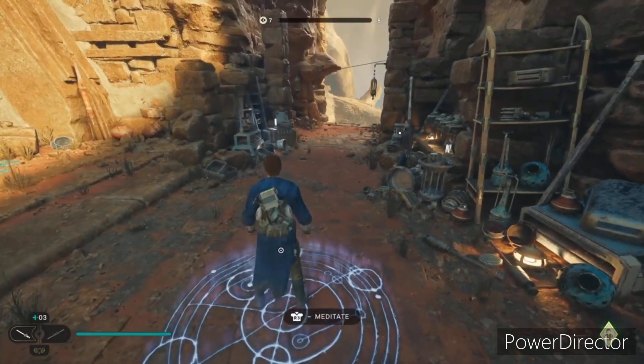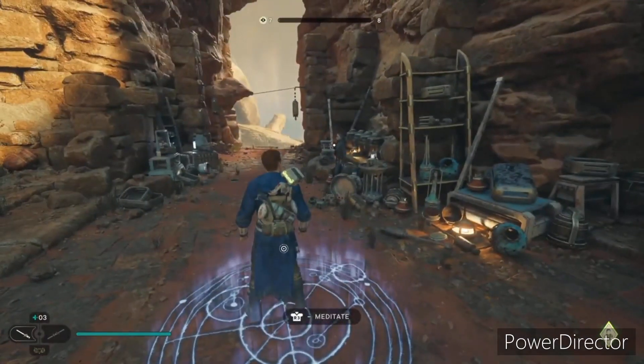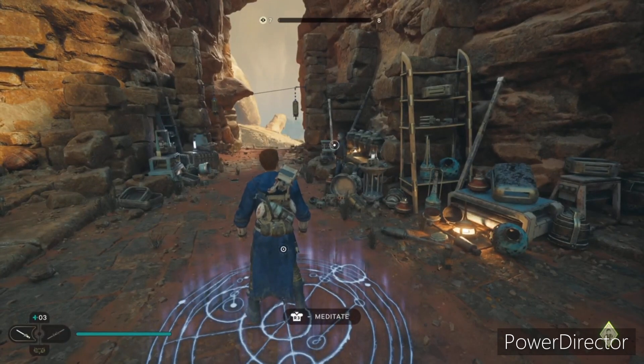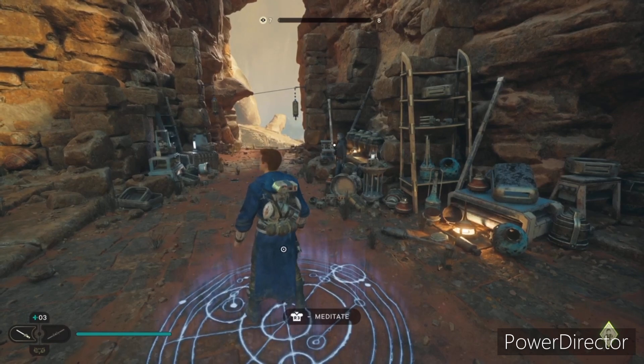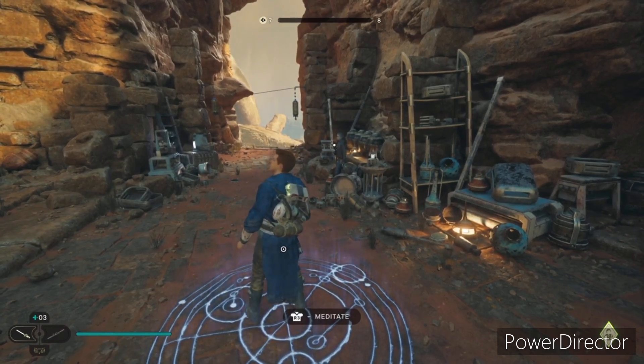We come to this meditation point, and just over that ridge is a group of enemies. This is a good spot because it's right next to a meditation point in case you die or don't get all 10 uses in — for example, if you're on a higher difficulty and get a few uses in but then die.